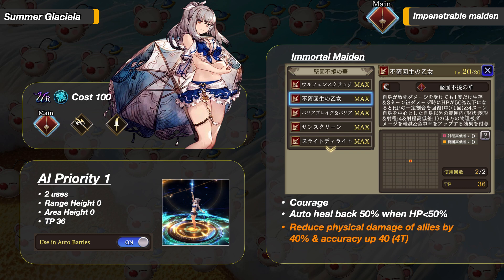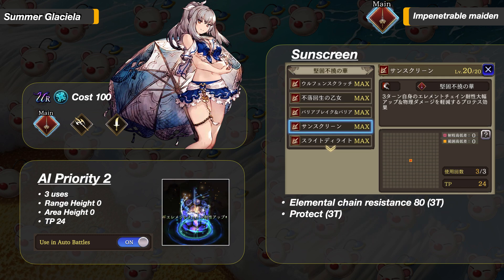The synergy she has with Ferris and Celis is so good. Her second priority buff is Sunscreen, also a self-only buff, giving her Elemental Chain resistance 80 and Protect for 3 turns. Her buffs are very straightforward, which is typical for tank units — two self buffs and she is ready to go.